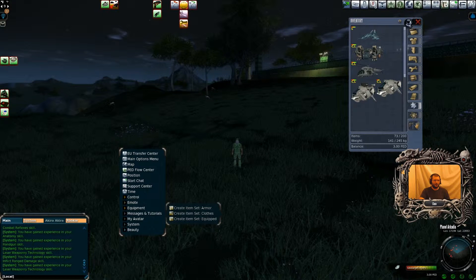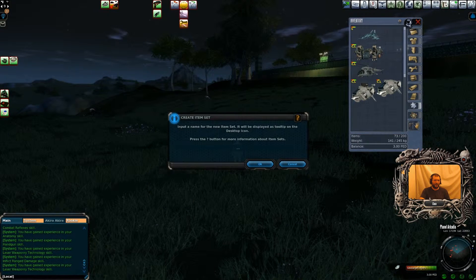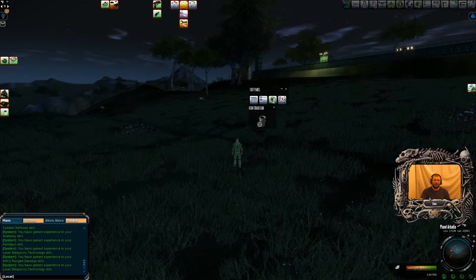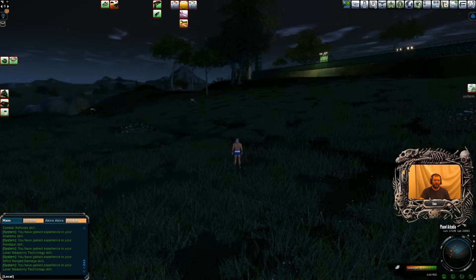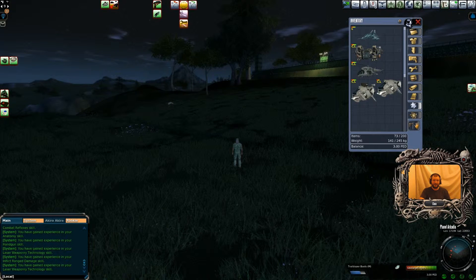I am going to create equipment item sets — clothes sets, armor sets. Right click, equipment, create item set, equipped — that's pretty much the only one I use. I'm going to left click on the three little dots and call it 'uniform'. It gives me a little square which I'll put over there. Press L again — now I can unequip my uniform simply by right clicking and unequipping, and equip it by left clicking. Simple as that.